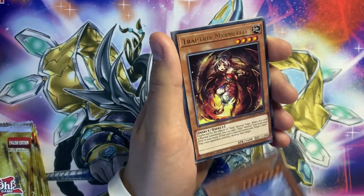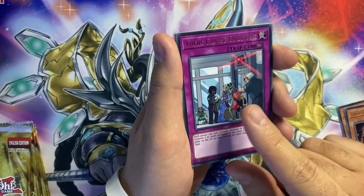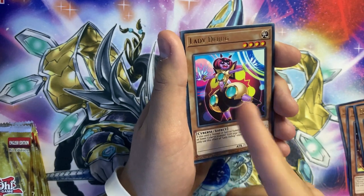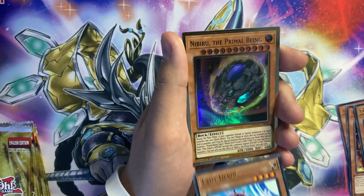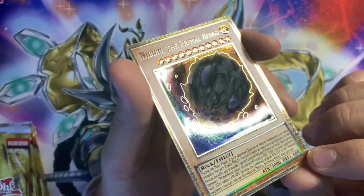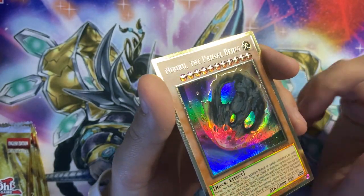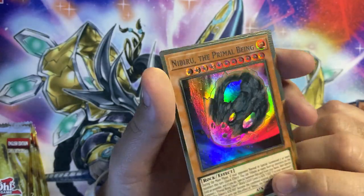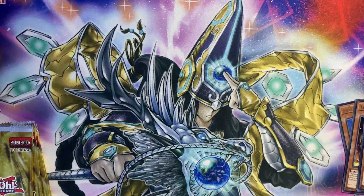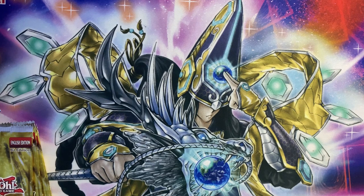We have Buster Blader, Malerio, Tikaboo, Flame Buffalo, and Lady Debug — she definitely needed a reprint, so that's really good. And we pull Nibiru! Nibiru definitely pops. I love the tiny fragments coming off him being etched as well — that's really nice. And we've got another Harpies' Featherduster. I'm going to sleeve up the Nibiru.